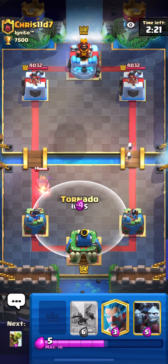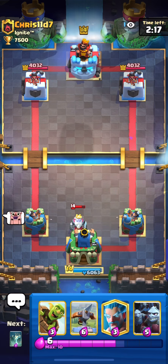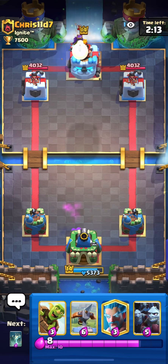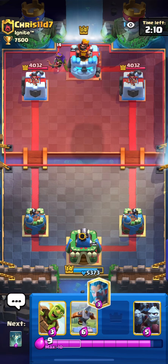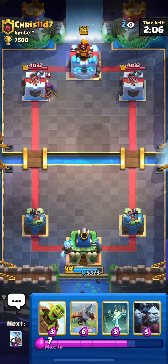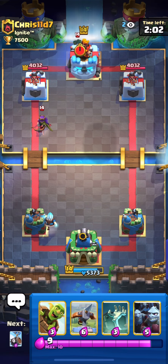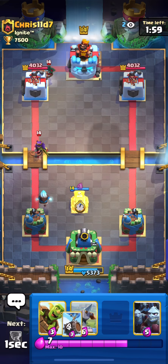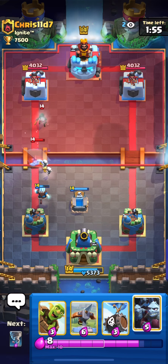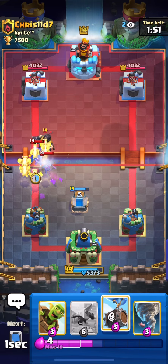At least we have mirror for a second chance. Tornado — perfect. Looks like we're going versus a ghost or maybe ram rider again. That's bad luck if I get the same matchup. Let's try to handle it — I'll ice wizard here and wait a bit. Oh my god, this is so aggressive.